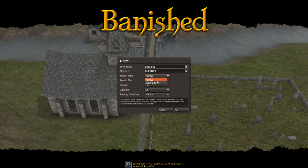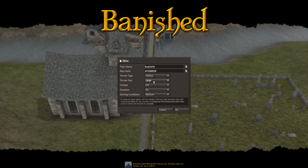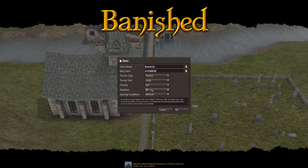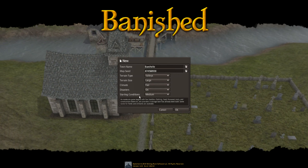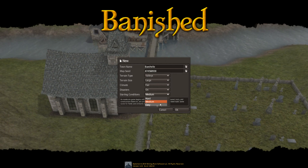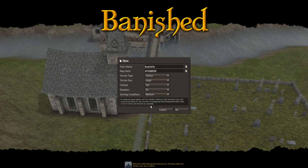Terrain types include valleys and mountains — I'm hoping they increase that later. Terrain size, same deal really. And climate — again, I hope they include more different types of climates. Disasters on or off — if you've ever played a SimCity game you know what those are. And starting conditions — I always start on medium, I find it just gives you the best impression of the game.